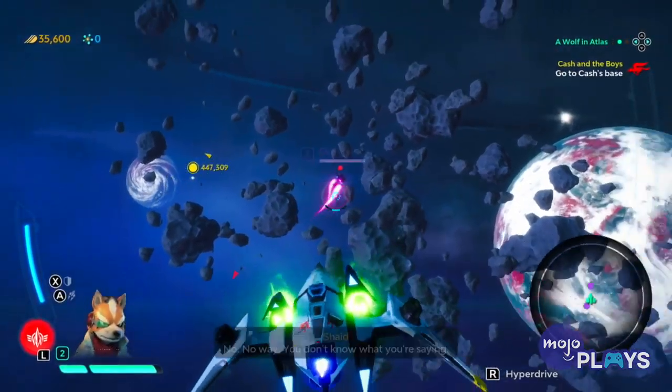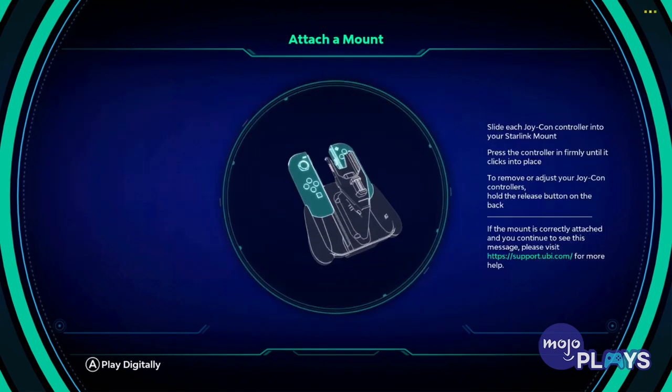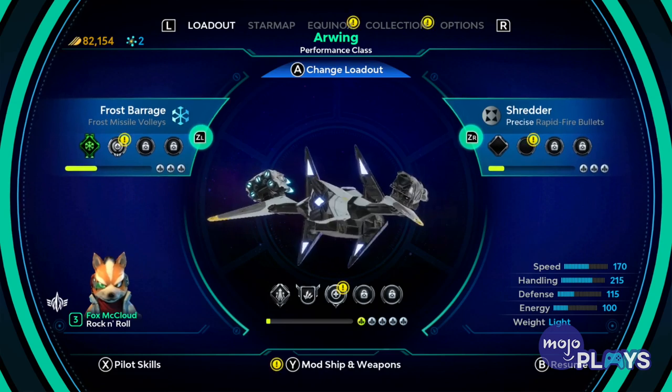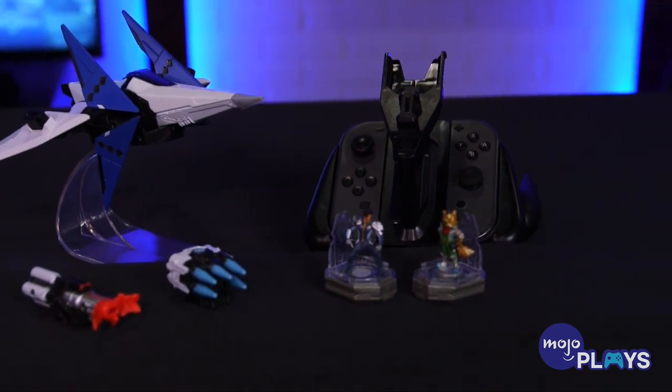But I barely used the toys. It was fun to mess around with for about an hour or so before I just picked up a pro controller and went into digital mode, since rebuilding the ship takes just as much time as changing it in the pause menu. But if you want to mix digital weapons on a physical ship, can't let you do that, Star Fox! So as cool as the Arwing looks, it works better as a display piece than an actual game input.